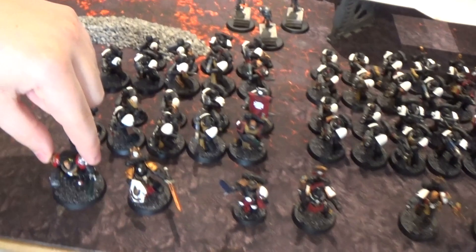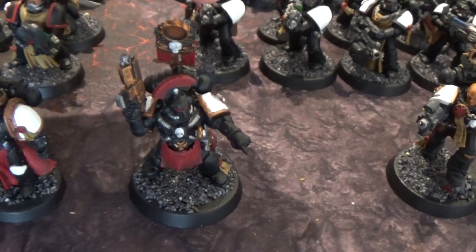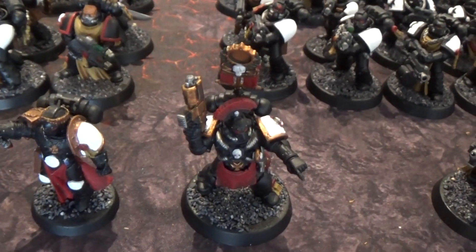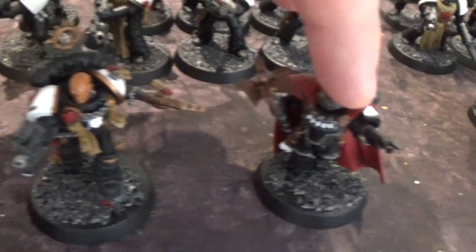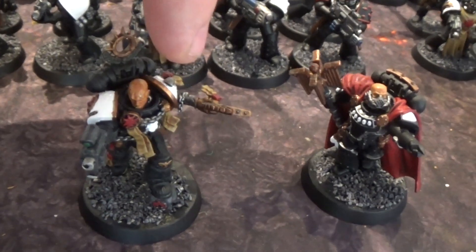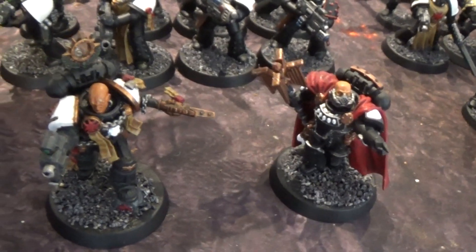We've got a captain with a storm bolter and power sword, another captain with a storm shield and power sword, the Emperor's Champion, and a lieutenant with a mastercrafted bolter and power sword. The lieutenant is wearing my Crusader Helm relic, which gives me an extra three-inch bubble on my auras. Then I've got two chaplains. My warlord chaplain has the warlord trait that makes units fearless around him, and they both have the new litanies of hate.